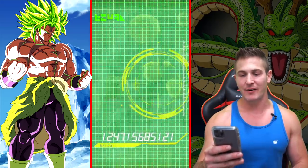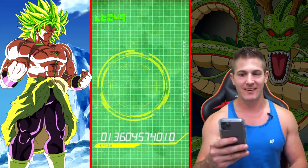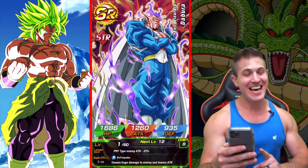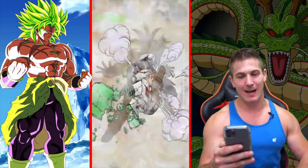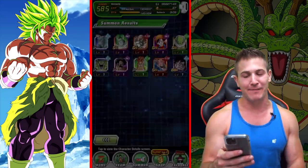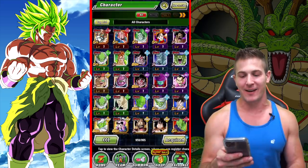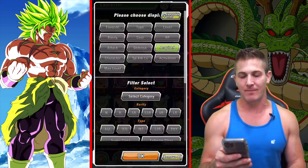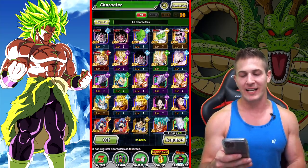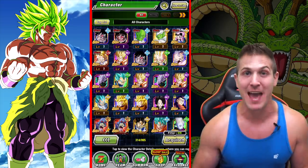Yakon. Here we go. What's it going to be? Just Turles. It's okay. It's still pretty freaking hype. We just pulled Nail and Piccolo in 150 stones — that's pretty damn freaking good. I am very happy with this banner so far.